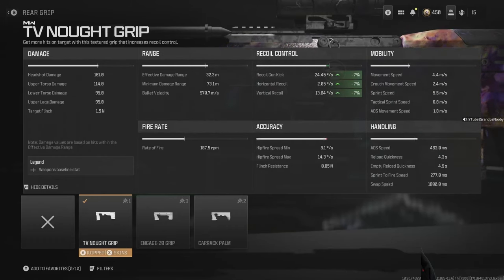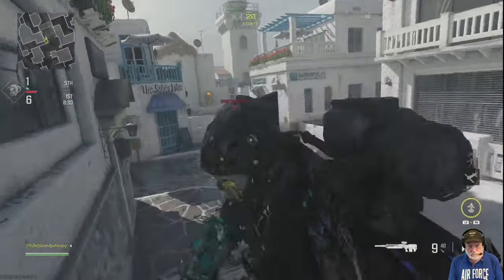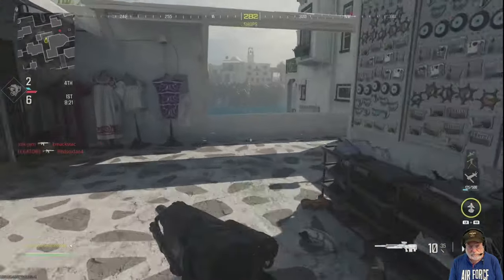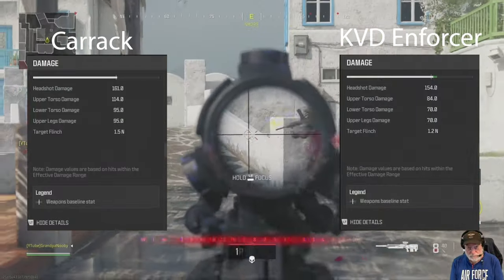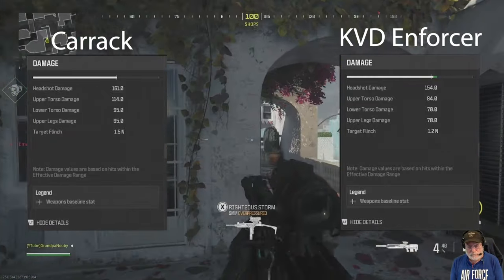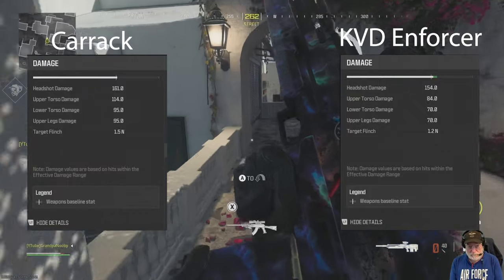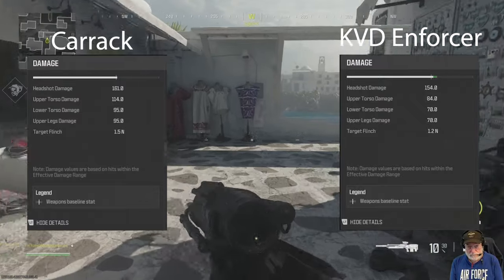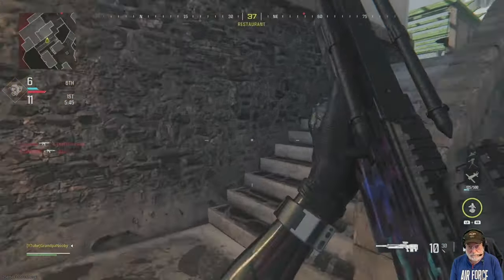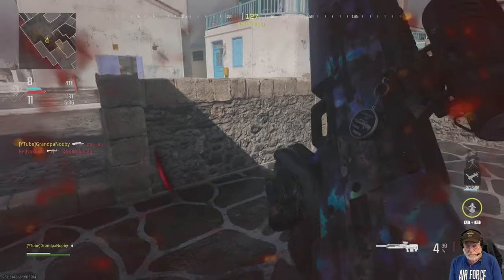To answer whether the Carrick is any good, you need to ask: good compared to what? That would be other sniper rifles in Modern Warfare 3. Looking at those, no sniper rifles compare favorably to the Carrick because of its low damage in the upper torso. Comparing it to the KVD Enforcer, the damage is similar — one shot to the head, two shots everywhere else for the Carrick. The KVD needs an extra shot for the lower torso and upper legs, but both are one-shot to the head and nowhere else. That sounds weak for a sniper rifle, but spot-on for a marksman rifle like the KVD Enforcer.